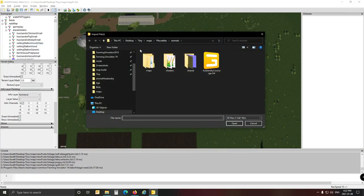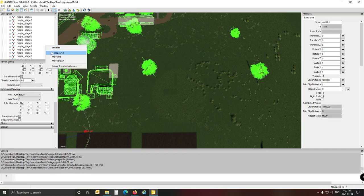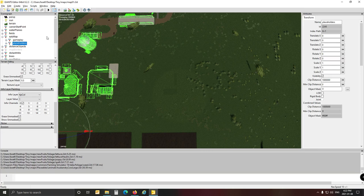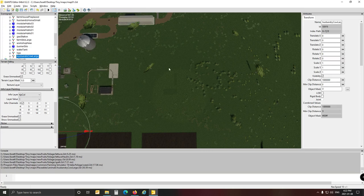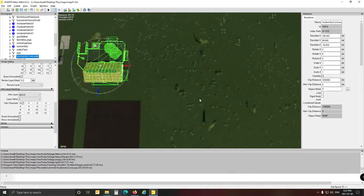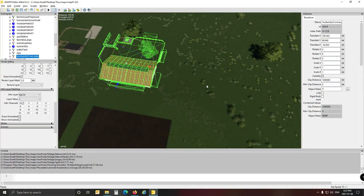Go File Import — that's our next thing. Make sure Animals, Husbandry, Cow — bring it in. We're going to drop it immediately into our Placeholders, so cut it from there with Control-X, collapse everything, go straight to the Gameplay Placeholders folder, and Control-V to paste it in there. Control-V to actually place it — drop it somewhere here, it should be fine. Now you can see the difference — this is a large cow shed, and I think in-game it can handle around 250 cows.